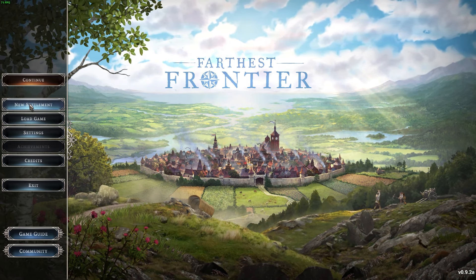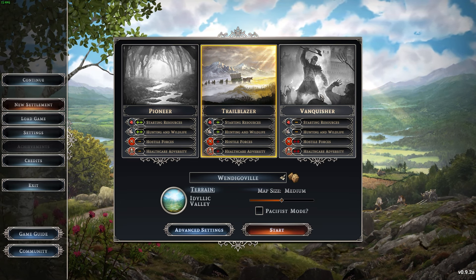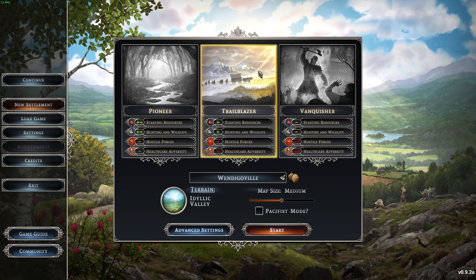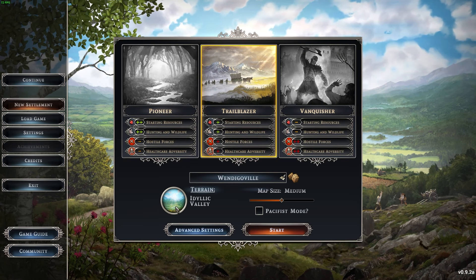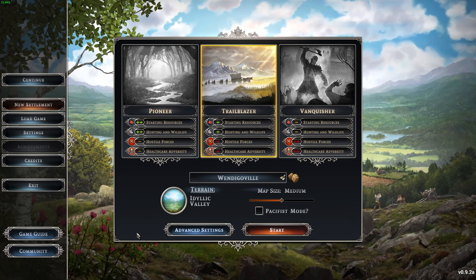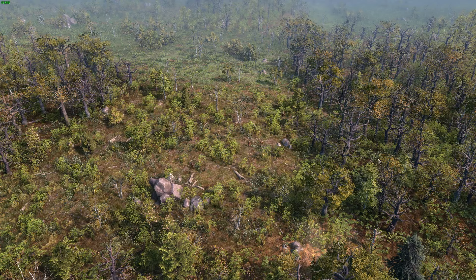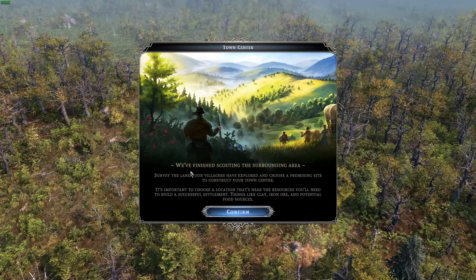Let's take our first look here. We're going to create a new settlement, pick the normal settings, go with Trailblazer, and choose the first Idyllic Valley. That should be fine. Let's go ahead and start the game.